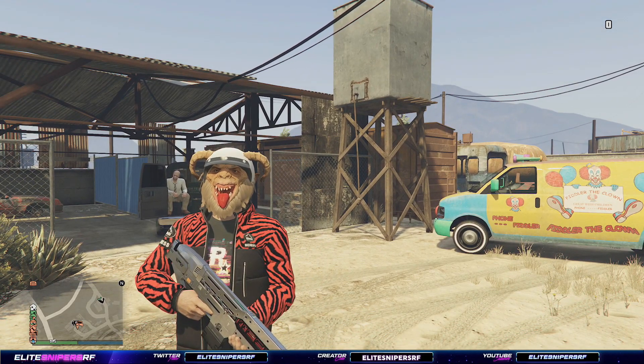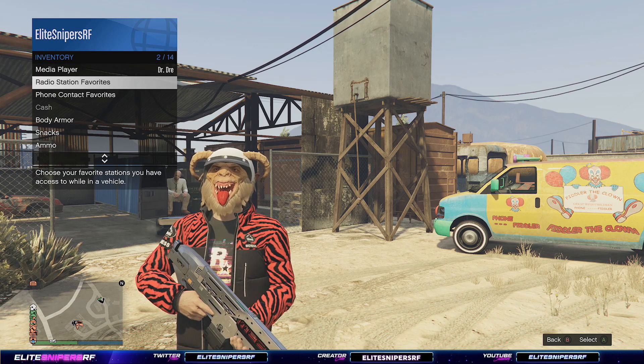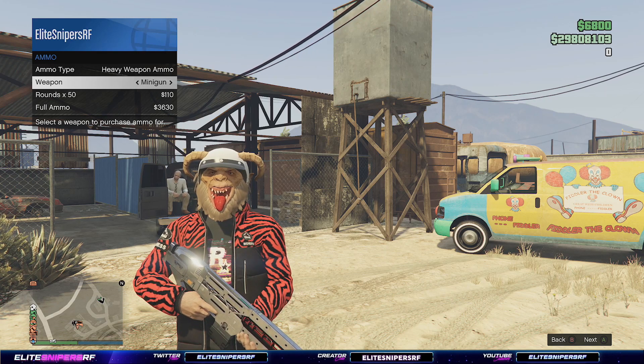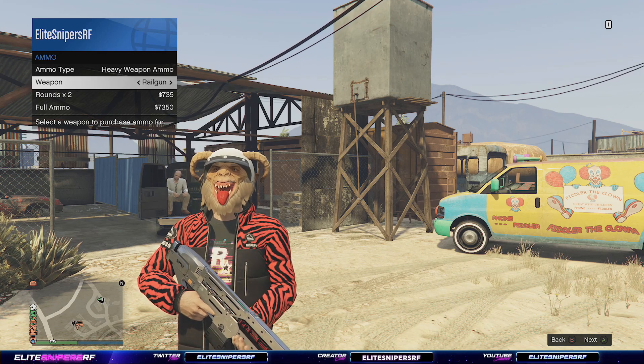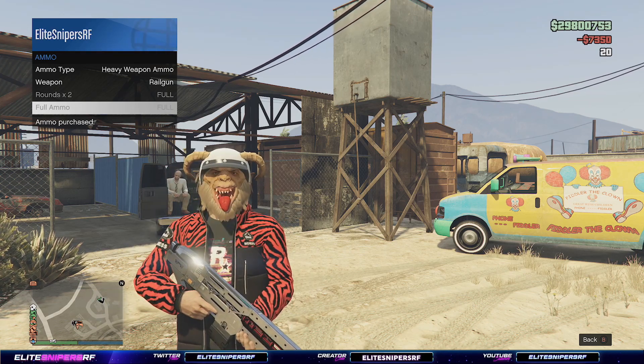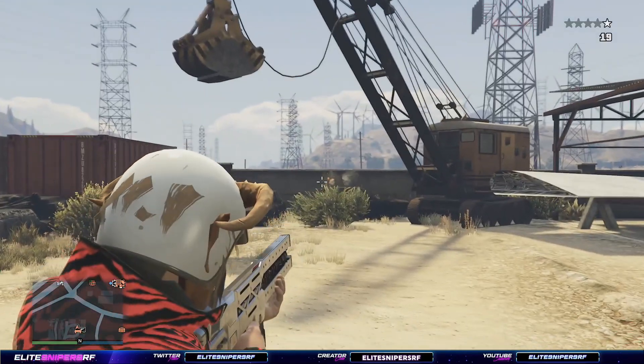All I'm simply going to do is go to my interaction menu, go on inventory, click on ammo, then go to heavy weapon ammo and find where it says railgun. Once you've found railgun, all you have to do is click on full ammo and you have more ammo for your railgun. It's that simple. Now you can enjoy your railgun wherever you are on the map without having to go to the gun van.